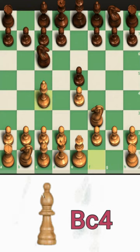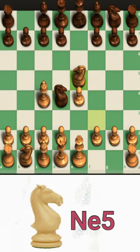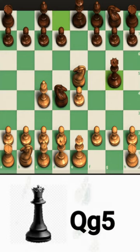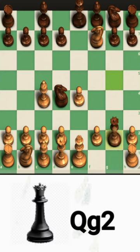Now play Nd4. If white is greedy and captures on e5, we bring our queen to g5. White continues being greedy and captures our pawn on f7. Now take on g7, and white moves the rook to safety.